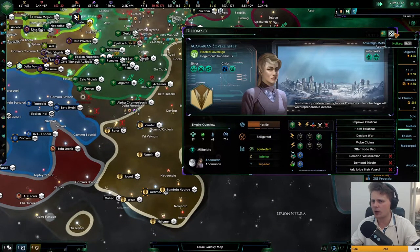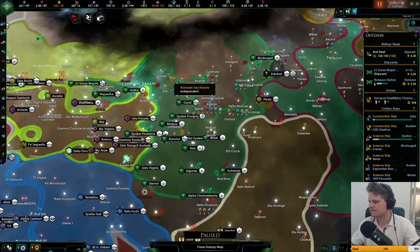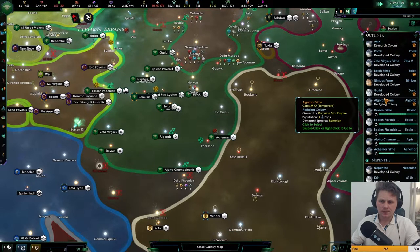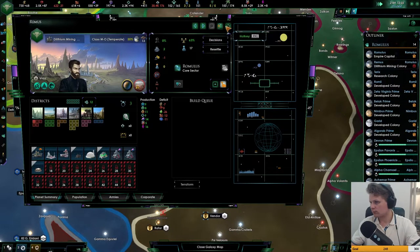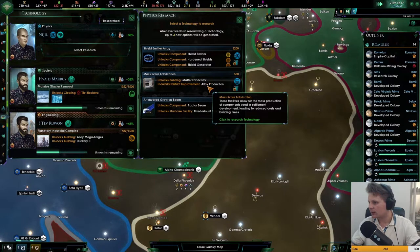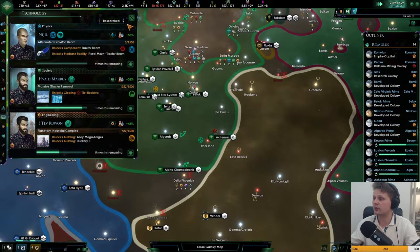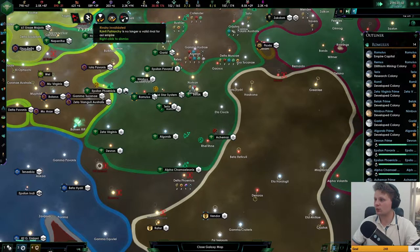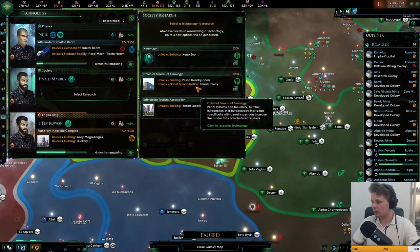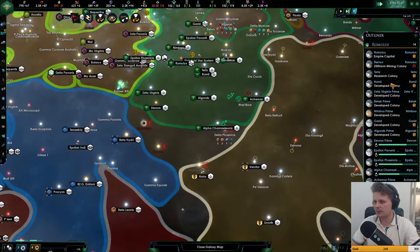Do I want to make more claims? 190 influence is not that much. Research output, nice — look at that, 411. Meta fabrication, alloy production, tractor beams. I kind of don't want to get rid of the tractor beams. Again we have been made rivals, they just don't know what to do. Resort location, prisoners — let's go for the zoo. We can actually go with planetary specialization.